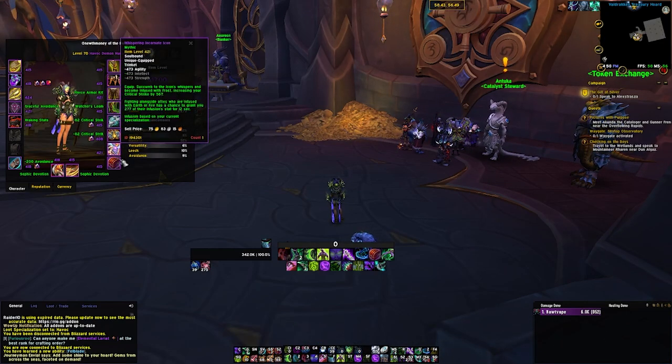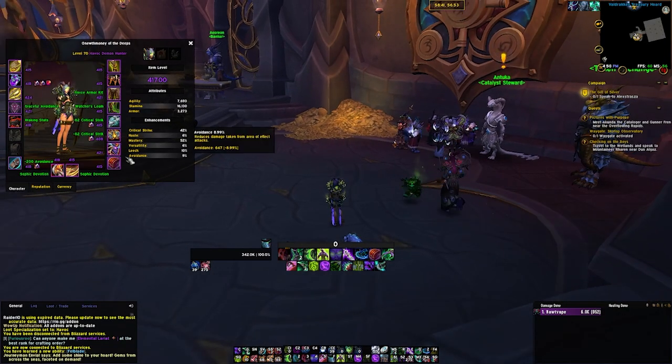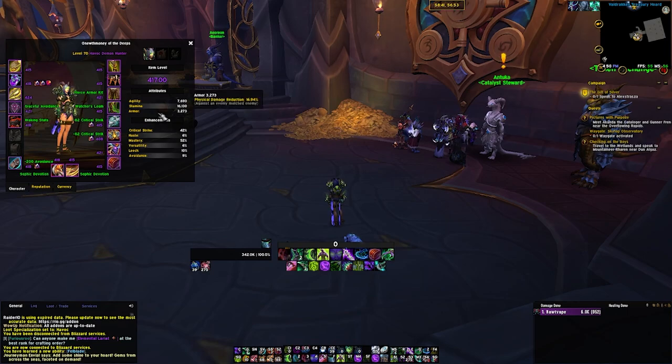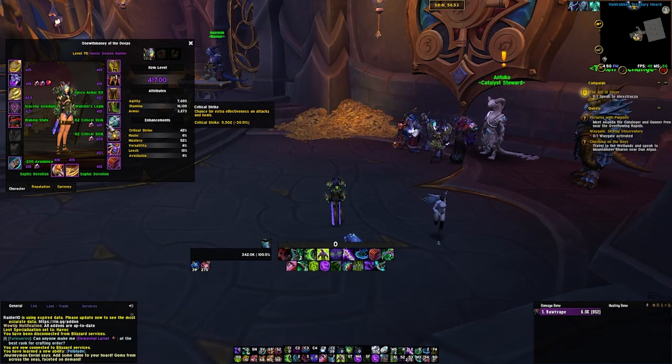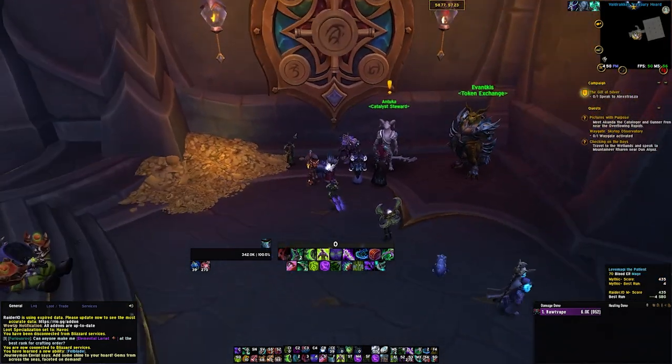A box would be great — I'll take a Wind Scar. And then a ring — a mythic Aeronog ring would really round me out. I'm currently sitting at 417, but with enough luck in this week's vault I can probably bump up even an item level or two. A ring upgrade would be very big. That's probably my biggest hit if I get the Aeronog ring — that is a rare item — so we'll find out.